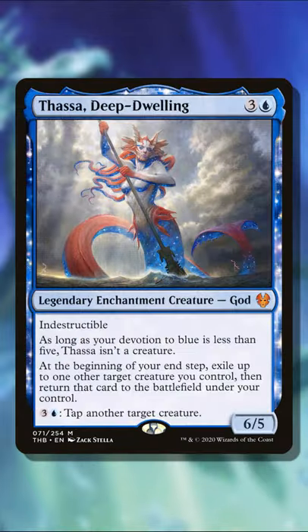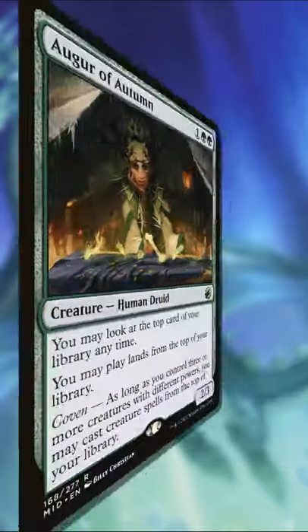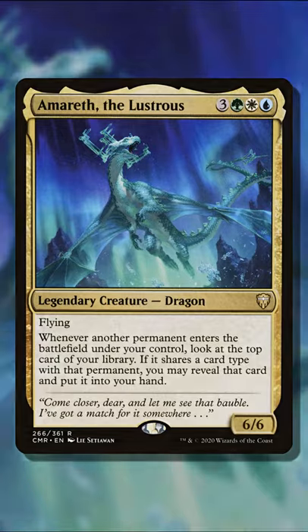But because it's just permanents off that trigger, you can experiment with other things like artifacts, you can make more of a creature-focused deck. There's really no wrong way to play this, so long as you're taking advantage of good permanents. You could even go for lands if that's what you decide to do. One of the more versatile and underrated commanders from Commander Legends.